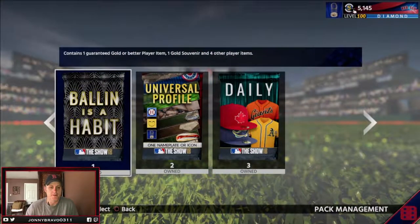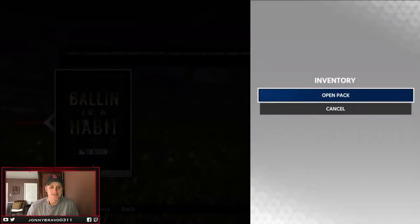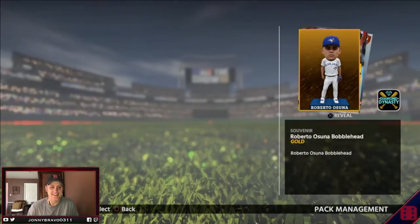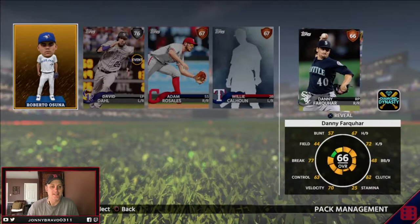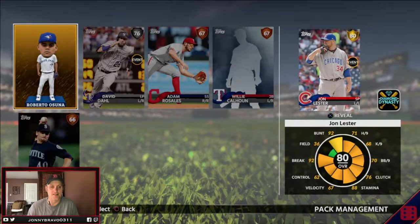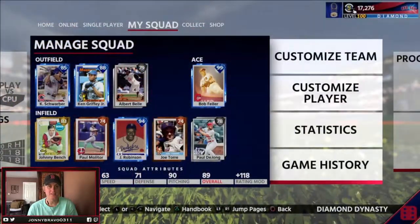I managed to get my 30th event win which means I snagged this bomb squad pack, so I thought I'd rip that one as well. I've had no luck in any of them all year — I've pulled nothing but gold. Let's hope this one turns it around. We got Roberto Osuna and a gold John Lester. Still no luck in my bomb squad packs — I've yet to pull a diamond. Alright guys, that's it — another really good pull in the guaranteed finest. See you in the next one!